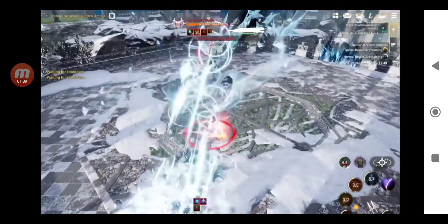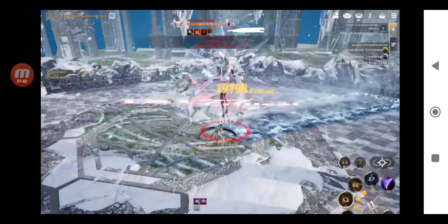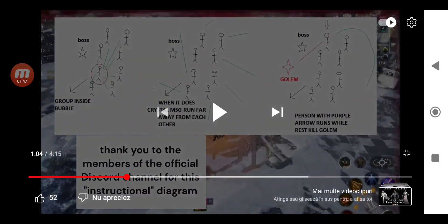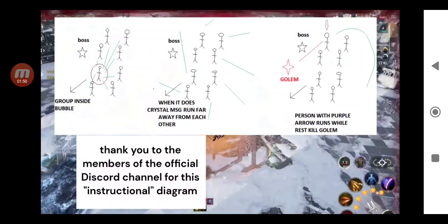If you don't do those mechanics, it's a wipe — so you lose. So here are the mechanics. The first mechanic: when you see the orange circle around somebody, everybody has to come into that circle. From time to time the boss will put an orange circle around one of you, and when you see that, all of you have to come into that circle. Join that guy that has the circle. That's the first mechanic.